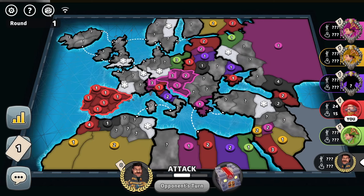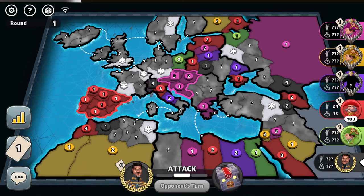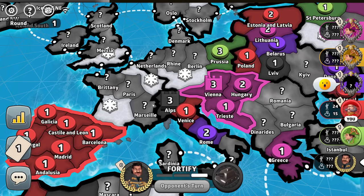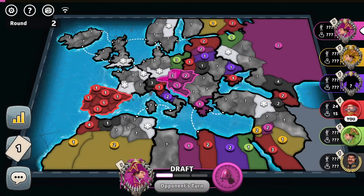The black player receives six troops. Let's see if he tries taking over his capital back — he blitzes and blitzes. So that's some good news for the purple player again. Ten troops received by pink.